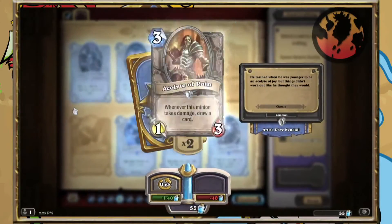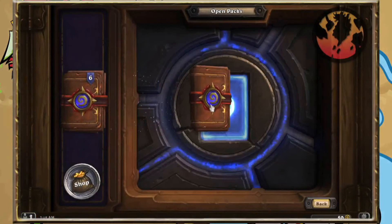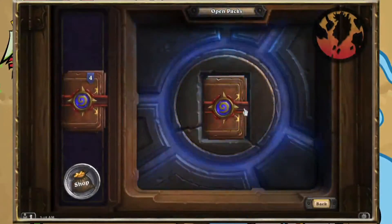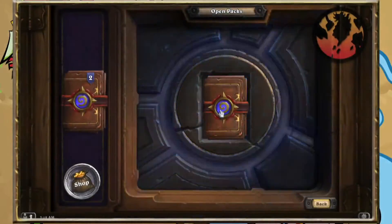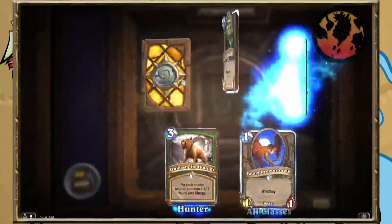Now, why would I want to craft cards? Well, unfortunately, RNG — let's call it Aranjesus — is a wrathful god, and he dishes out his fiery brimstone vengeance in the form of pack after pack of cards you already own or just don't need. You can just blame Blizzard for having a bad randomizer — that always works.